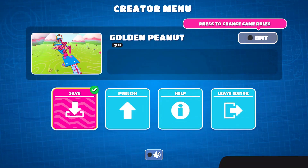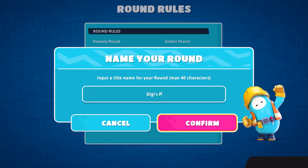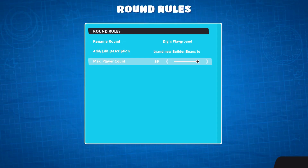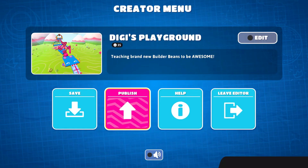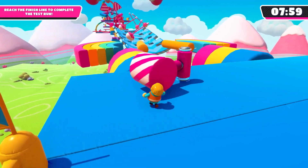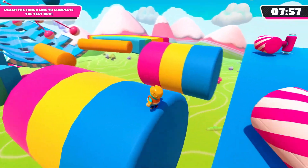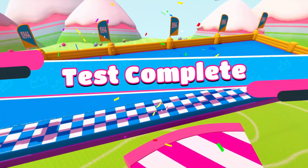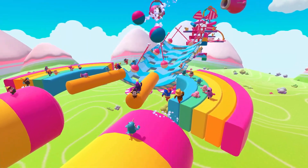Let's head back into the creator menu and save our round. I'll go ahead and give it a name — you can change that at any time. You can also add a description and change the rules, like how many players are allowed in a match. Before you can share your masterpiece, you need to prove it can be finished. If you can make it from the start all the way to the finish, it's good!